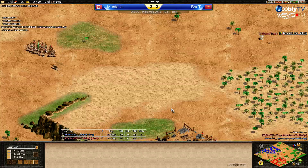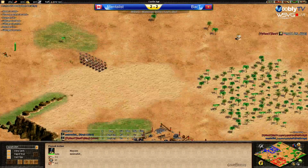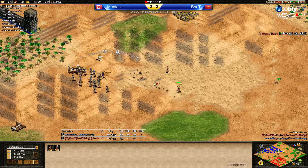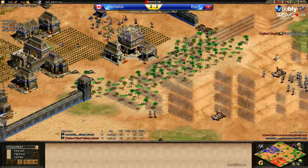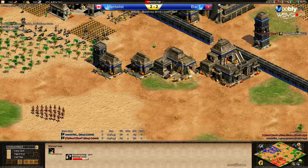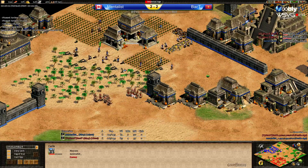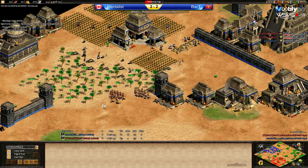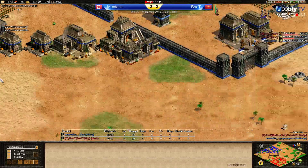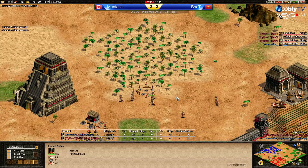Back T is up to the imperial age. Mentalist is a bit far off from going imp — which I think is going to hurt him a lot. Because Back T going imp first will just get bracer, chemistry, and trebs. Back T trying to raid, going to lose a couple of plumes. Mentalist is trying to take that hill. Back T looks like he wants to push from the left hand side of the map, which makes much more sense — doesn't want to push the hill. Mentalist is also building a castle — defending the right side. Back T wants to push left. Also up to imperial age one minute later for Mentalist. Back T getting handcart — two castles versus one, so the plume difference will increase.